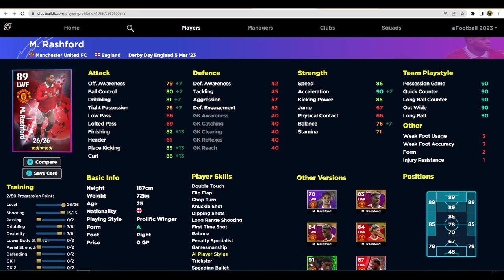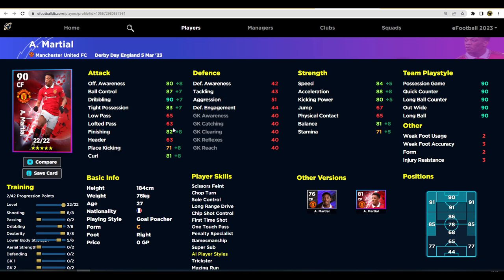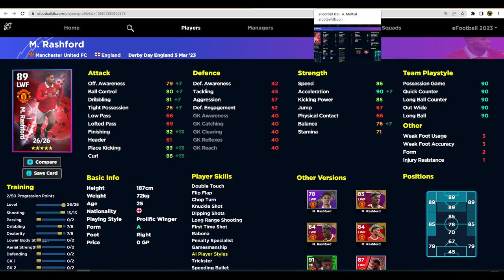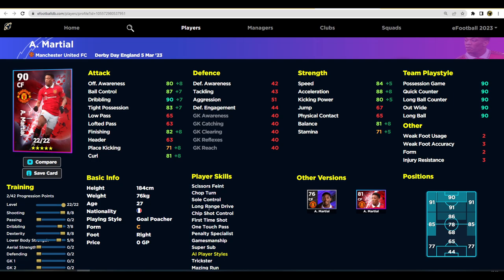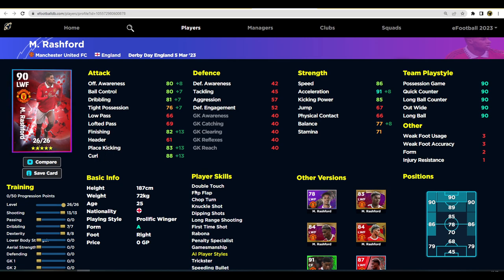Even more surprising is Martial — maybe I'm biased as a United fan, but look at his stats: he's going to have better stats nearly all around compared to Rashford. Rashford has 91 acceleration and 80 offensive awareness, while Martial gets 80 awareness with 88 acceleration, 82 finishing, and dribbling up to 91. Martial is going to be a dangerous super sub to bring on, and he's only on C rating while Rashford is on A, so Rashford gets a boost with an up-form arrow.